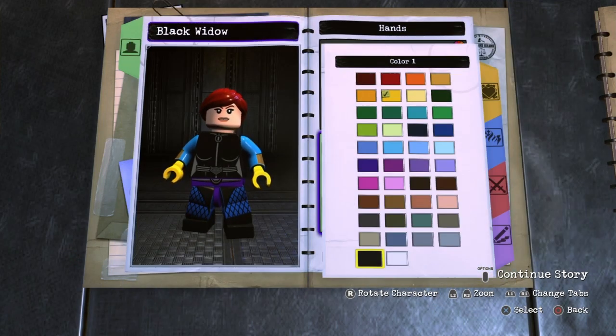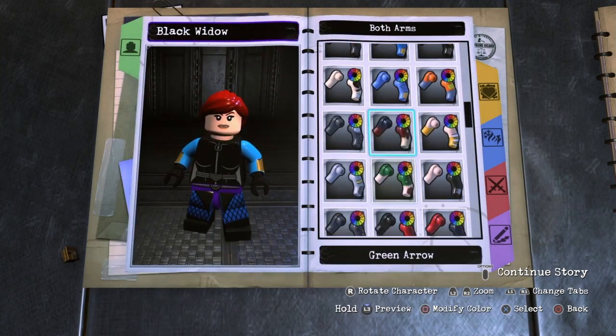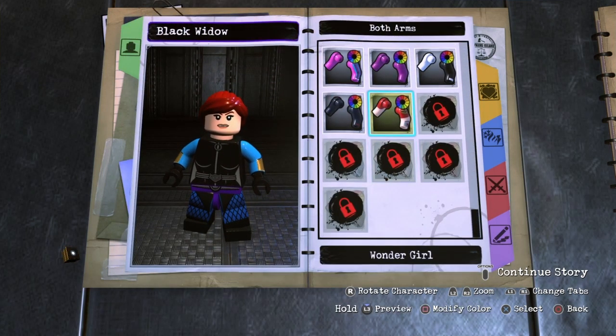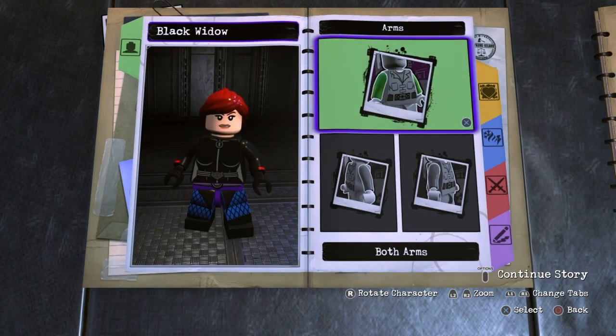For the hair I just want to give her some black gloves. For the arms, I found some really good arms — because she does have a little bit of red on her wrist. So you want to go with Ultraman, just make them black like that, and that looks pretty cool.